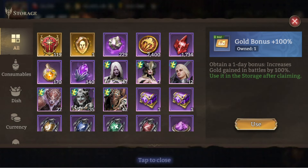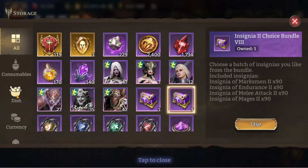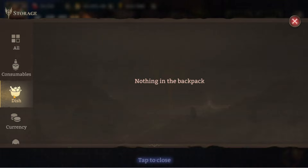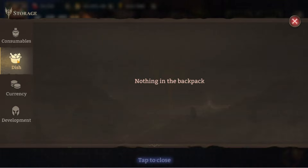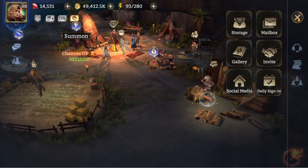A couple of things to note: chest rewards from leveling up your camp go into your storage tab, so you can open them whenever you're ready. There's also a new dishes tab in storage, so you can stockpile dishes — which might be handy for going into levels or when events come up. We'll find out more over the coming days.